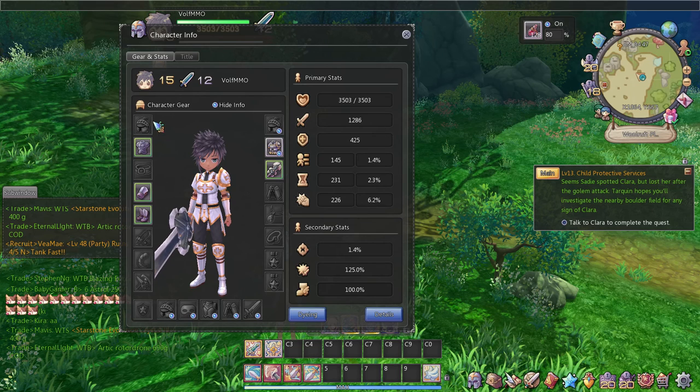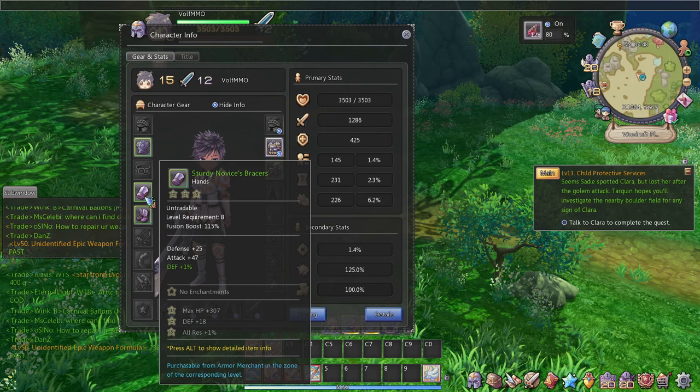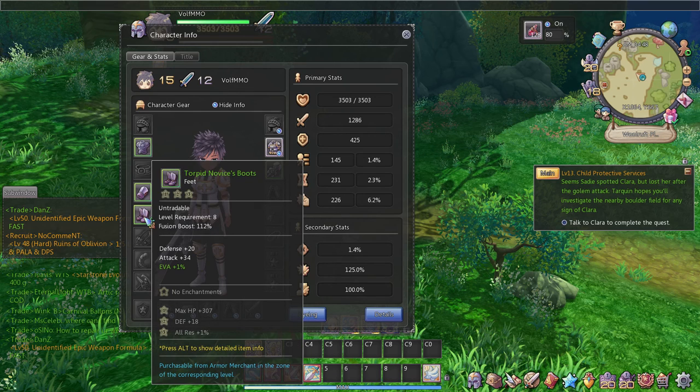Now we're going to talk about all the equipment you can equip. You pretty much equip a helmet, chest, waist — which is pretty much like a belt — your hands, and your feet.